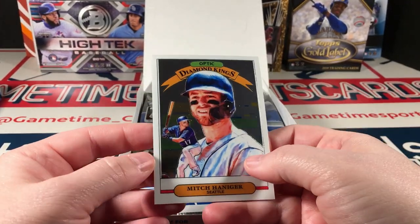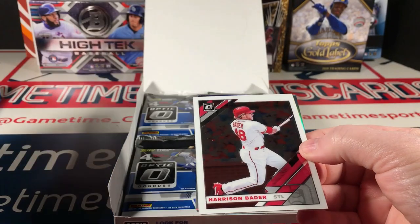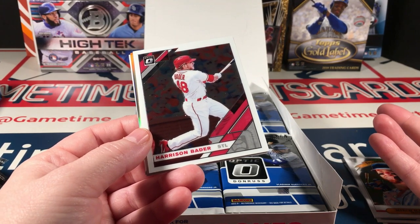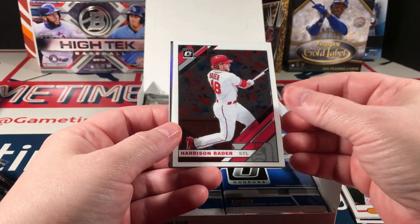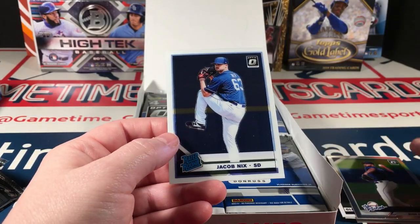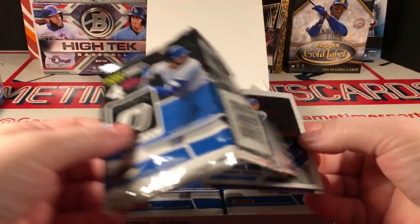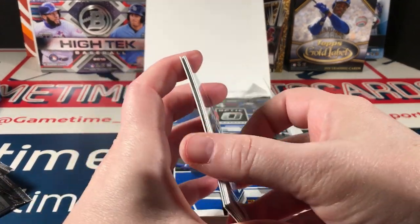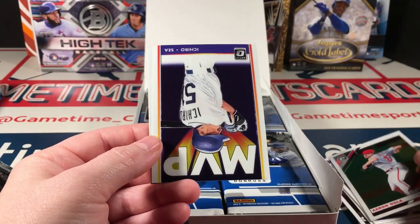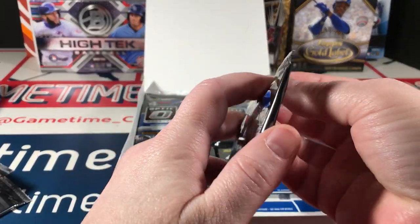I've seen some incredible autographs come out of this. Let me take it back — I got that Pudge autograph numbered to seven, so I'm completely wrong, I did score a really good auto out of this. Bader, Gleyber, Josh James, the rookies refractor, and Jacob Nix rated rookie. I still have that Pudge in my store — it's probably overpriced, but man I love it. Sometimes it's hard for me to let cards go. Rizzo, Nola, Ichiro MVP, and Crawford Diamond Kings.